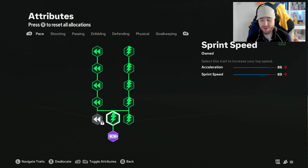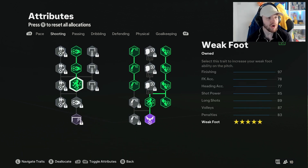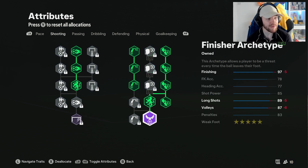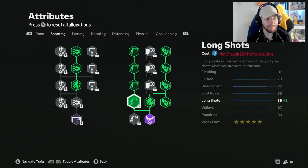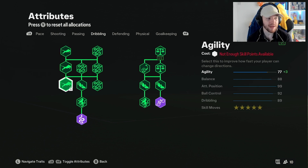This is the Cheat archetype that we've got on the build — take a look at that. If you want to pause, feel free to do so. We are level 92 right now. On shooting we've gone all the way down to Weak Foot and down to the Finishing archetype. We did have Long Shots on before but we've taken them off and put more into dribbling.